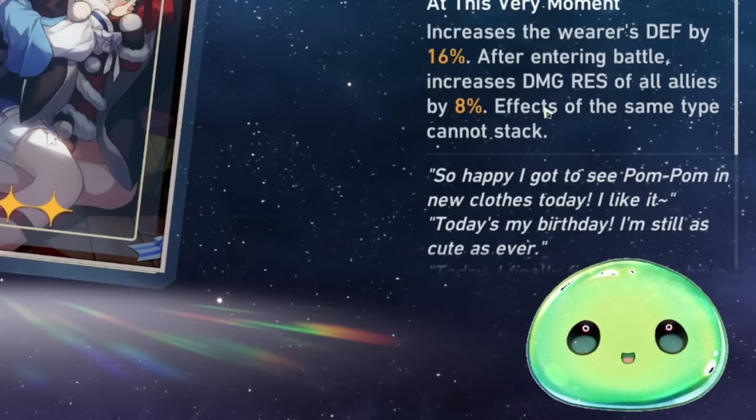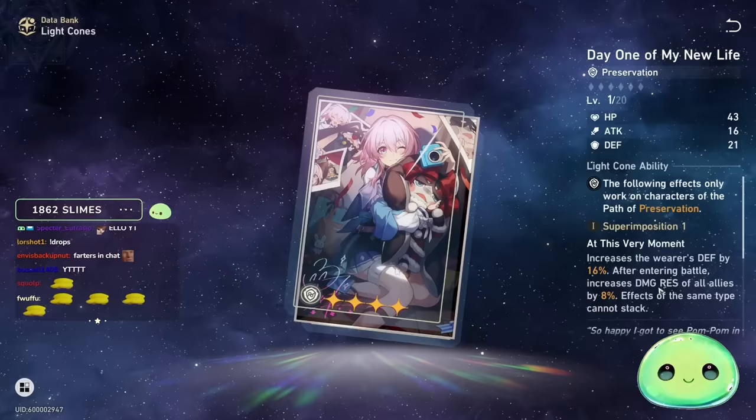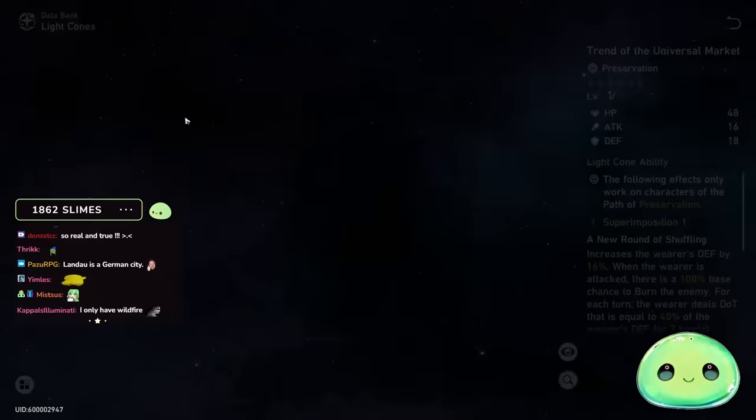Second up, I'd say Day One of My New Life — you increase the wearer's defense by 16%, and after entering the battle, increase the damage resistance of all allies by 8% as well. So if there are a lot of AoE attacks and your teammates are dying without a healer, you could run this to help mitigate damage for your allies. So you have Day One of My New Life, Landowl, and of course Moment of Victory — I'd recommend all three of those. Landowl for the four-star, Day One as a backup.